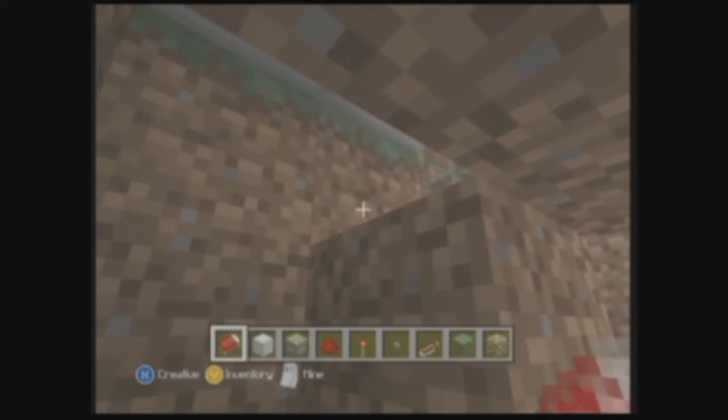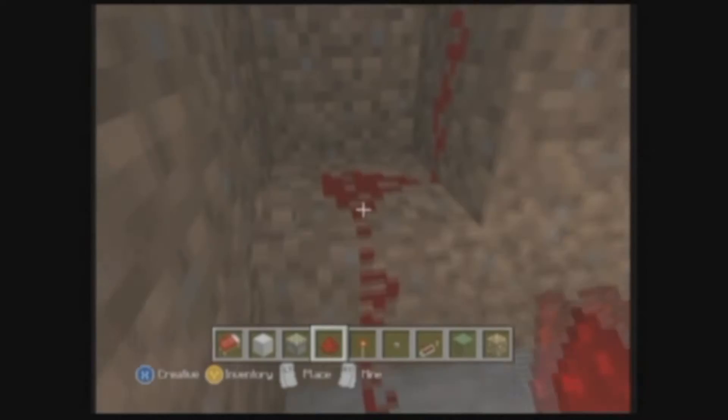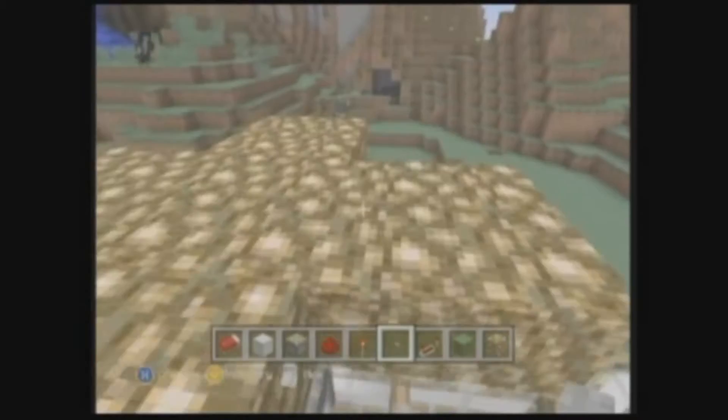Place redstone coming down through here — that will be where the button goes. Run redstone down two blocks beside the torches so it won't be going straight into the torches. Change the repeaters to the fourth setting, then head back up and place our buttons.